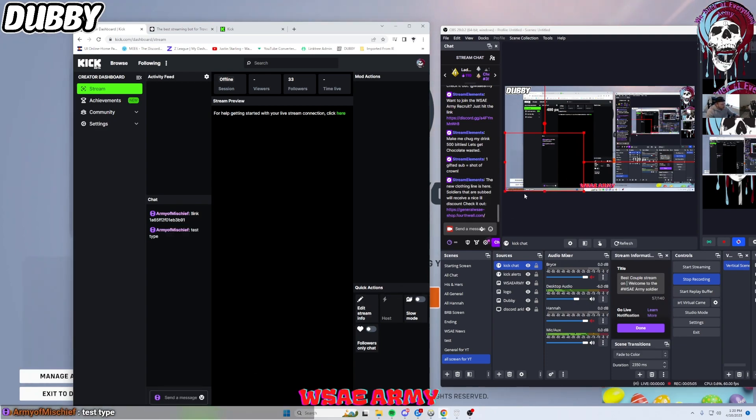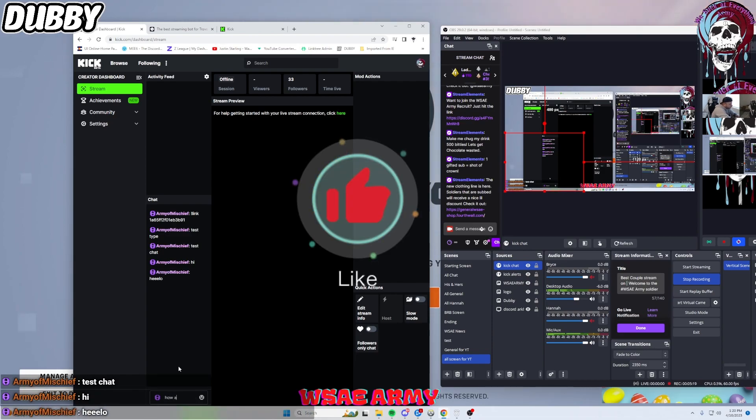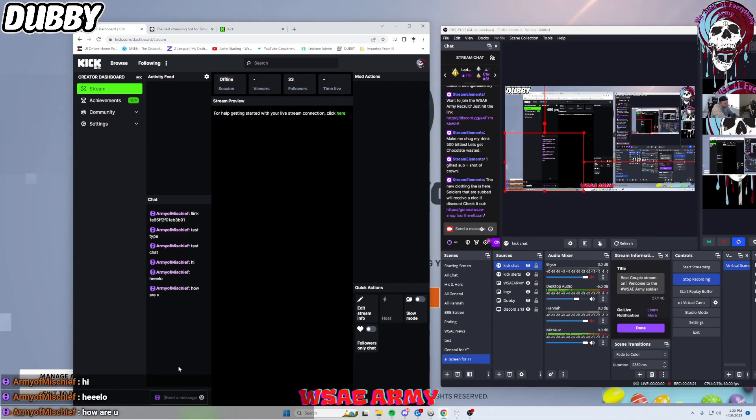As you can see, the chat widget is now showing up in the bottom right-hand corner. Any message we send will show up there — 'Test', 'Hi', 'Hello', 'How are you'. As you can see, it's about 5 to 10 seconds until that message disappears, and it just sits there very nicely on screen.